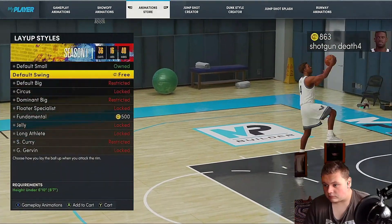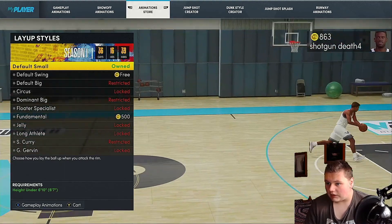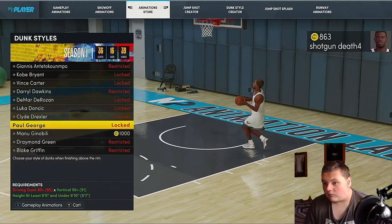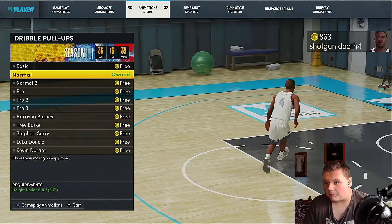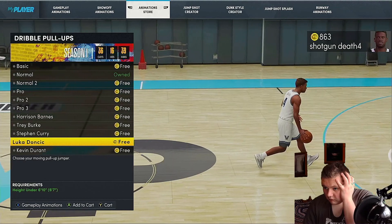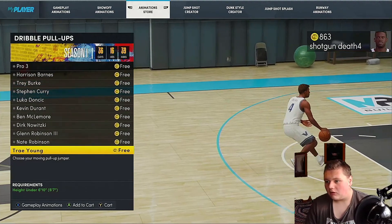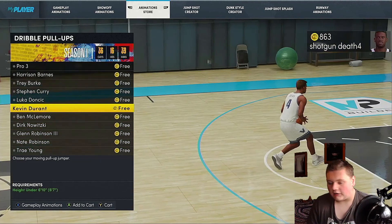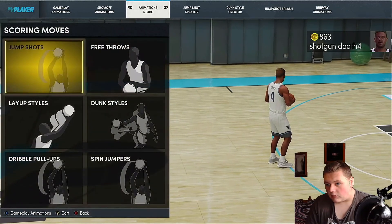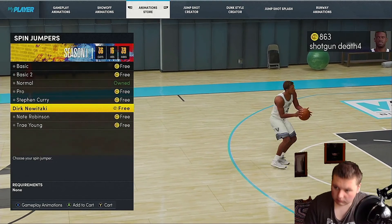Layup style: default swing is better than default small — he gets a lot higher off the ground and closer to the basket, harder to block. Pull-up jumper: Kevin Durant is the best pull-up in the league. Luca is also good, and Steph Curry has a good pull-up three. Durant owns the mid-range pull-up, Steph made the pull-up three famous, and Luca is good at both.